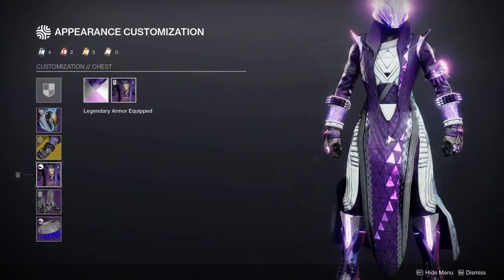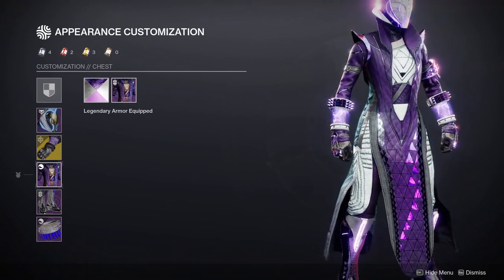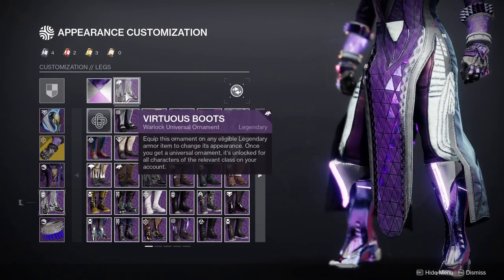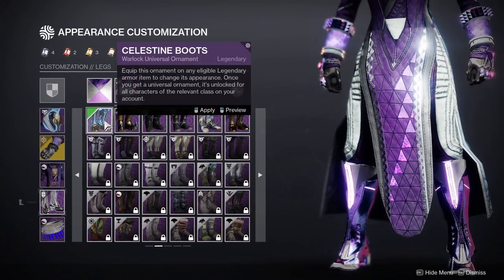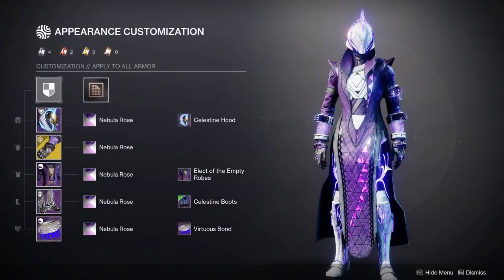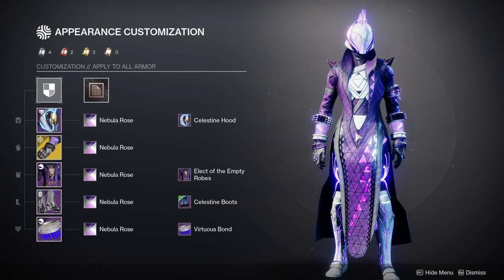For the chest piece we're using the Elect of Empty Robes from Eververse. This is one of my favorite robes in the game right now — it's not even a competition, most other chest pieces pale in comparison. For the legs we're using the Virtuous Boots — I use these boots way too much. If you want alternatives, there are options with no clipping where the glow is really good, or you can use two pieces from the same set if you don't mind.